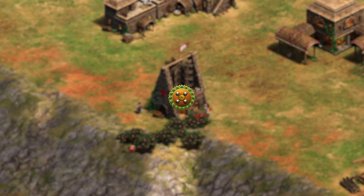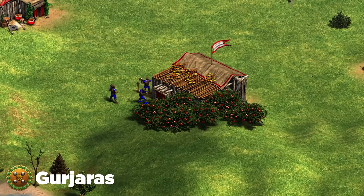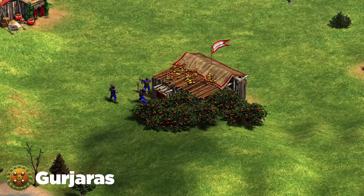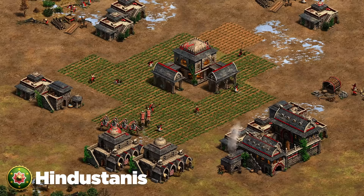Next up are the Gurjaras, a really interesting new civilization. My biggest tip against them is to do a pre-mill rush or a men-at-arms rush to pressure their mill. If you can kill their mill or force them off the berries early, you really disrupt their early game start — they garrison their sheep into the mill. Disrupt that and you're in a good position.